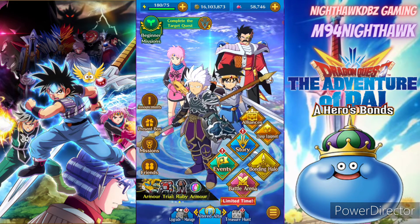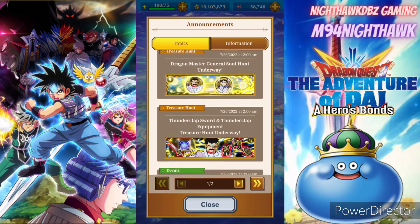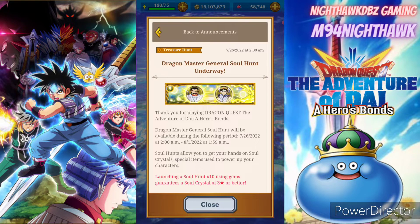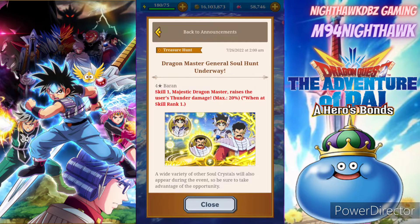First things first, let's head over to the announcements. So of course there's a new armor event, which is great — they give you a top piece and a bottom piece, armor top and armor legs. We also have the Master Dragon Master General Soul Hunt underway, so if you guys want to get some good souls, there's the Dais and they got a new Baron one. Dying Baron are here so you guys can grab them.